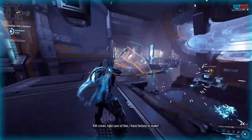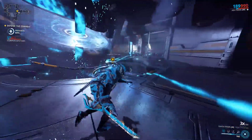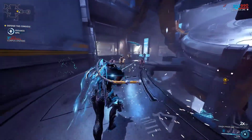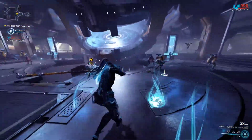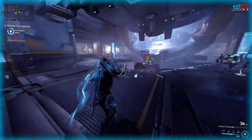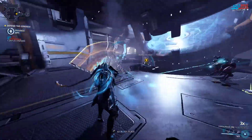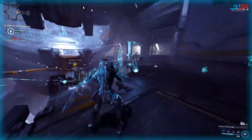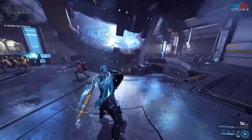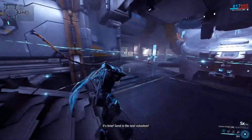I'm just running back and forth here so all the enemies attack me, because I'm pretty much showing that you don't need to kill any of these Corpus. As you can see, they're all just aiming at me and not targeting the console, so all you have to do is wait for this timer to tick down. This is pretty much time you have to wait while this console gets hacked or whatever. There you go — console's hacked, and now you just have to get back to the hand.